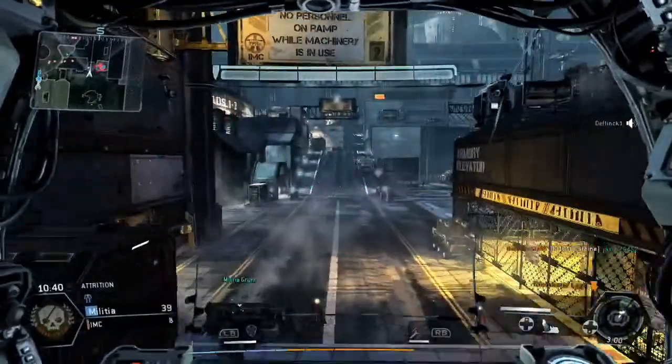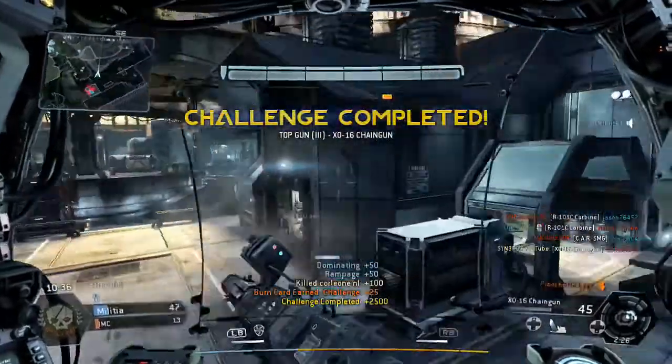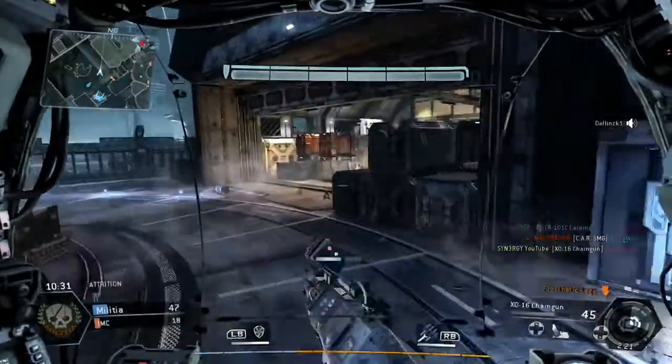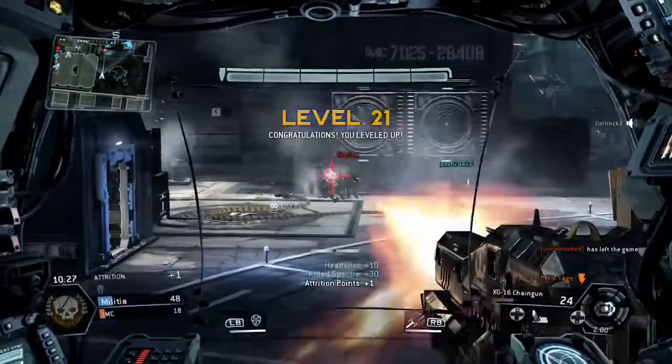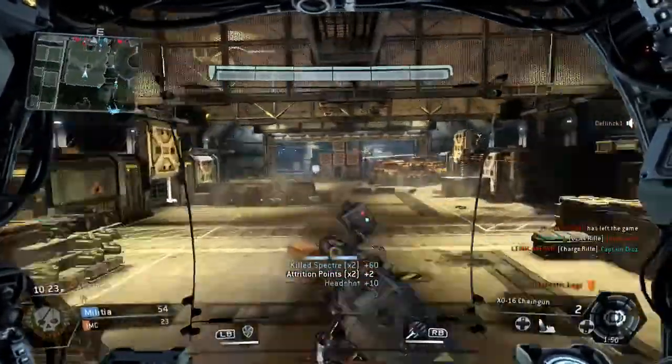We do see one of our players which is why I decided to leave the actual turret because he ends up taking it. And there you go, we pick up another human kill which gives us a burn card and 2500 XP racking up. All we're doing here is taking out the random Spectres and random grunts while there's no humans about.